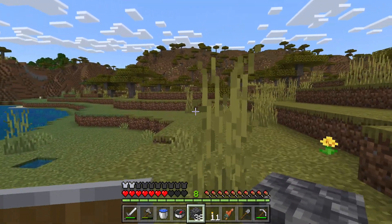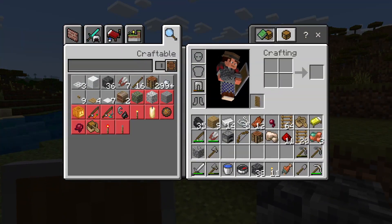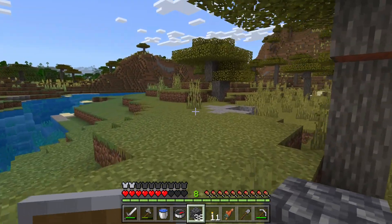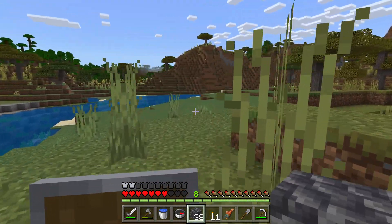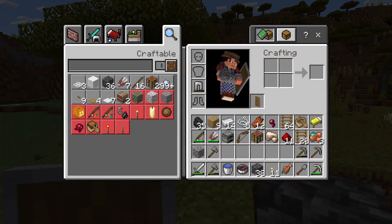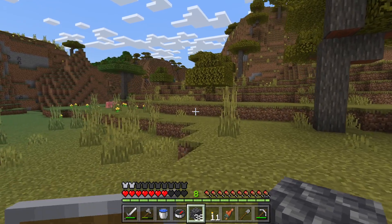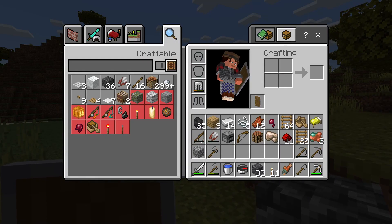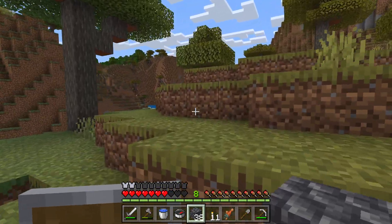We have an easy means of getting food. We have a bucket so we can save ourselves in an emergency and handle lava flows. We have a compass now so we won't get too lost like we did before. We have a bed, we have a boat — we're actually reasonably well equipped.